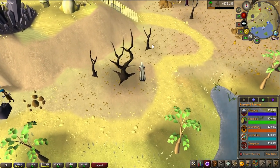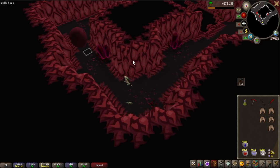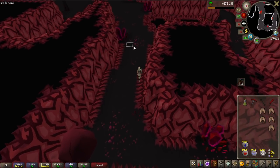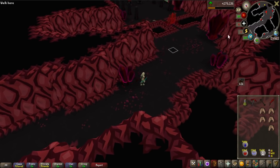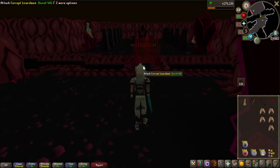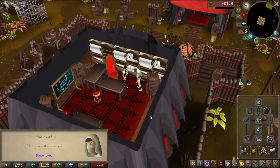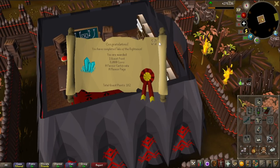We can now complete the Tale of the Righteous as well as the Architectural Alliance, and then we have the Kingdom Divided to complete all the quests in Zeah. This area in the Tale of the Righteous quest is so cool - I remember being here the first time in the Twisted League release and I actually made it my thumbnail for the first episode of that series, because the area looks really nice with the corrupt lizard man and all the crystals everywhere. The Tale of the Righteous is now completed - the last individual house quest - and we get the last memoir page as well.